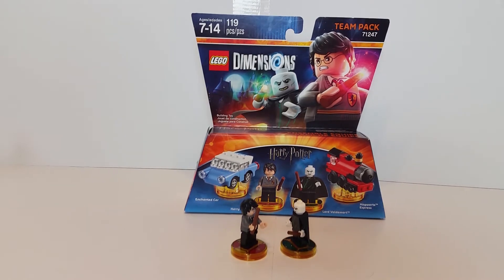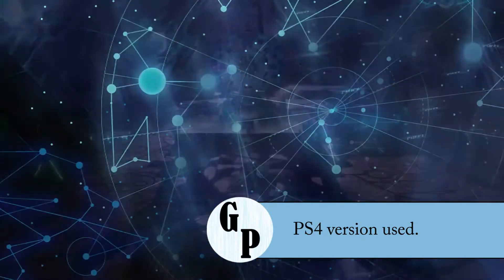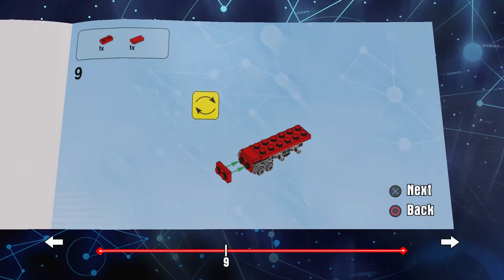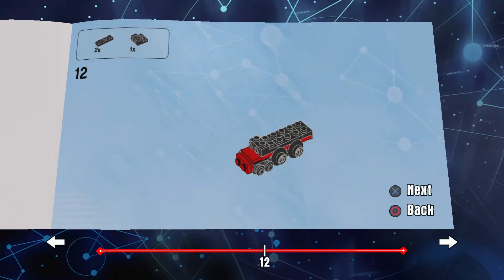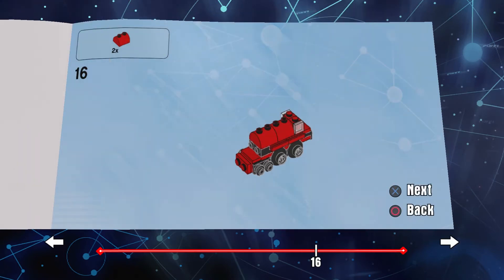So this is Lego Dimensions — the PS4 version. When you first put it in, you get the first Hogwarts Express build prompt, because the Hogwarts Express is teamed up with Voldemort. When you put in Harry, it gives you the car, which you will see in the video. Harry Potter was part of the Version 2 content for Lego Dimensions, so we had to download a lot of things first — the new version of the game and the Harry Potter portion of the game.